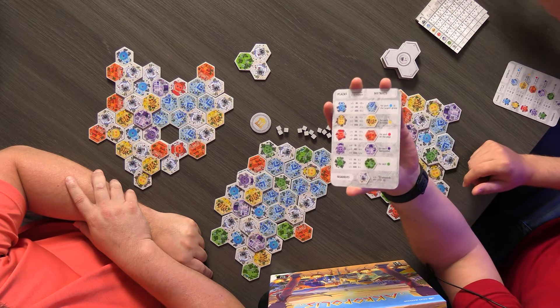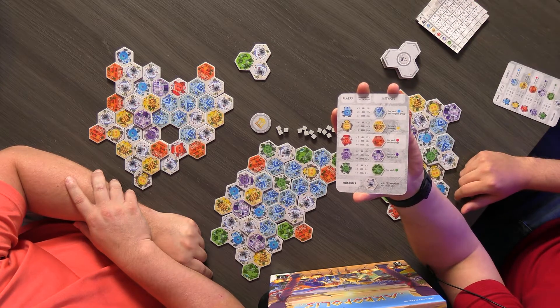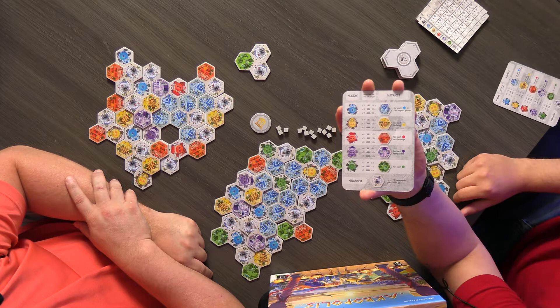The blue ones want to be next to each other. The yellow ones want to be by themselves. Red ones on the edge. Purple ones want to be surrounded.